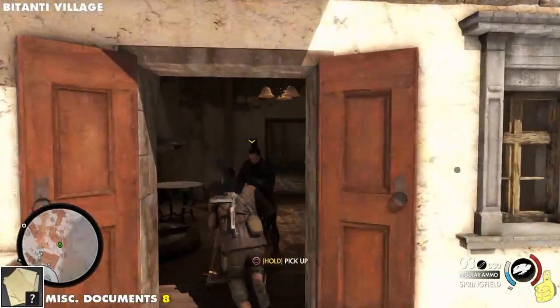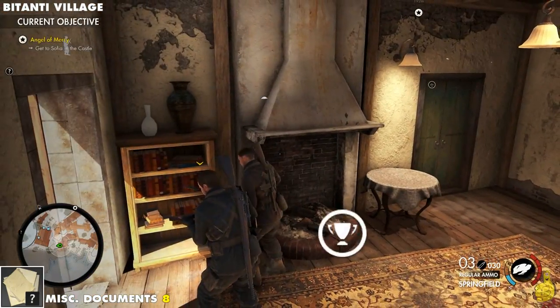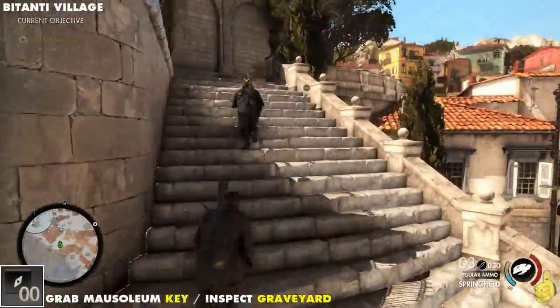Miscellaneous document eight is going to be up and around and inside on this bookcase on the left as soon as you walk in. Give it a quick peek at the map there — watch out for that fireplace, you don't want to burn up them documents. Actually it's not possible, don't worry about it.